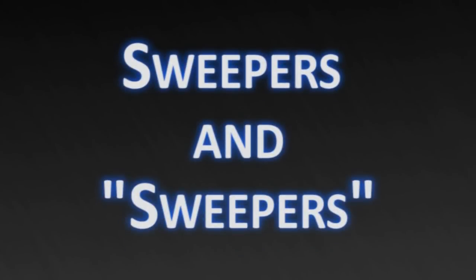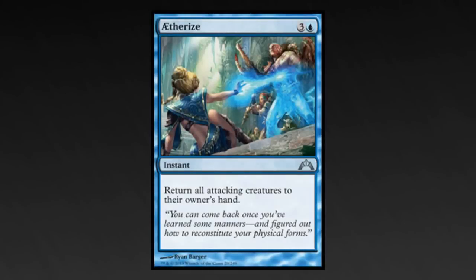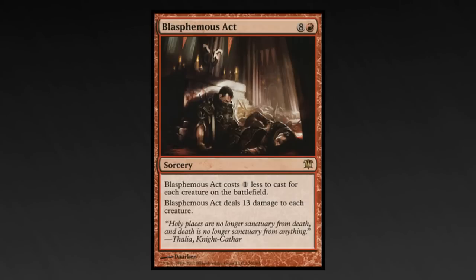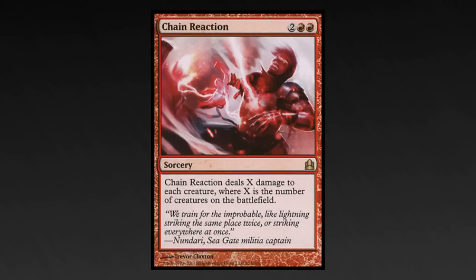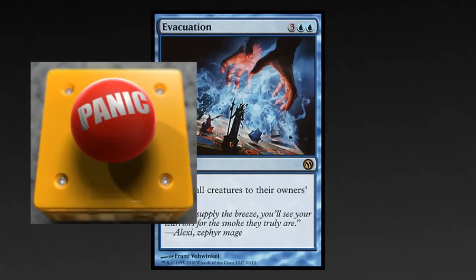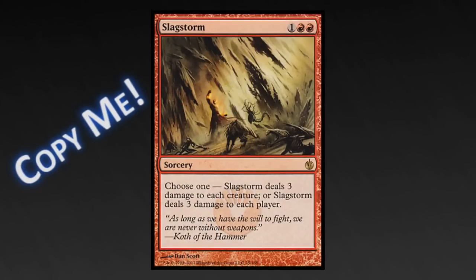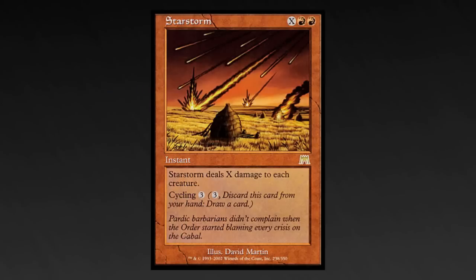Burn sweepers are even better in this deck because you can double them if you need to. Aetherize: it's like a fog and a sweeper all in one. Blasphemous Act: when your opponents get greedy with creatures, you can cast this on the cheap. Chain Reaction: sure, it's not Wrath of God, but it's still only four mana. Evacuation: your instant-speed panic button for those times when you need a break from the beats. Slagstorm can sweep away token armies and small beaters without killing Melek. Starstorm is more mana than your other two red sweepers, but you can kill anything if you have the mana.